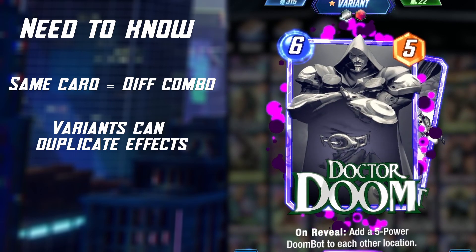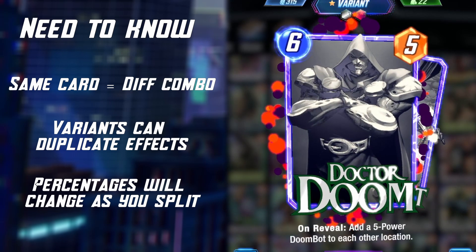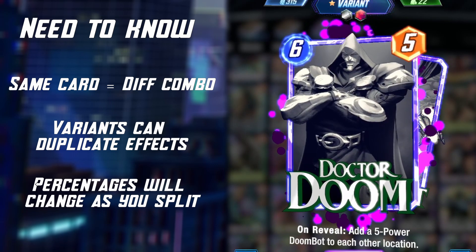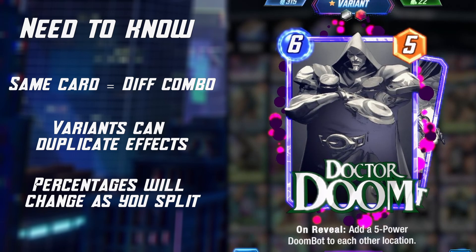Finally, you do need to know that the percentages discussed will change as you split the card more times, since as mentioned earlier, you cannot get the same combination of background and effect twice. This means with enough splits, you will eventually have every possible background and effect combo for your card.